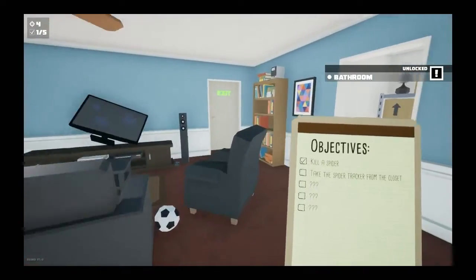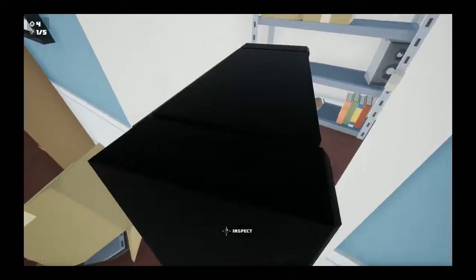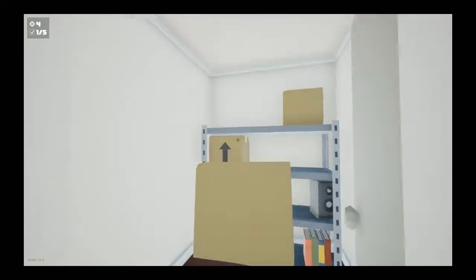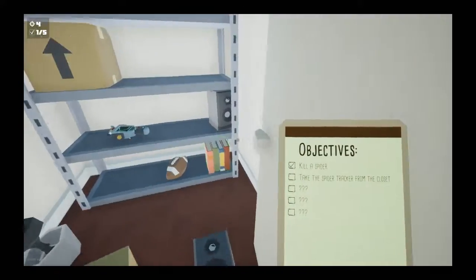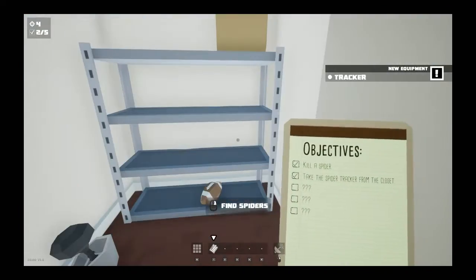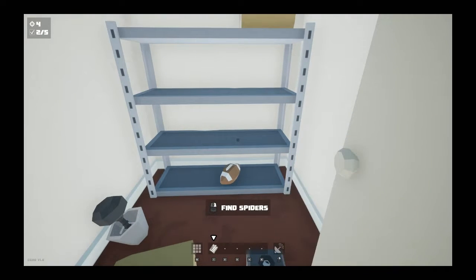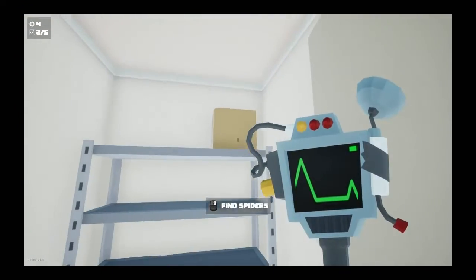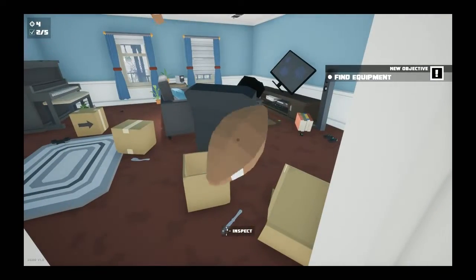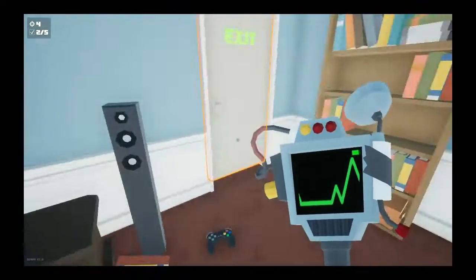Can you run? You can crouch. I don't see any more spiders — could be wrong. You see anything? What the hell's that? Oh, a spider tracker. Right-click to read the tracker. And a football. No spiders. We unlocked the bathroom — uh-oh.